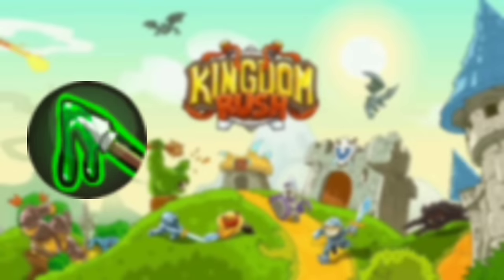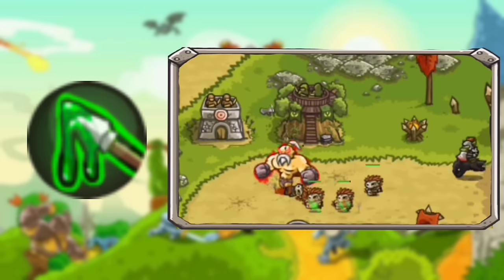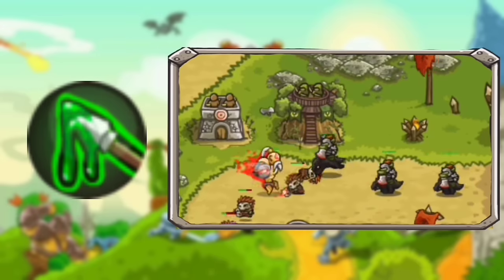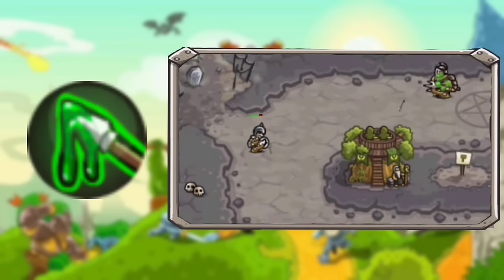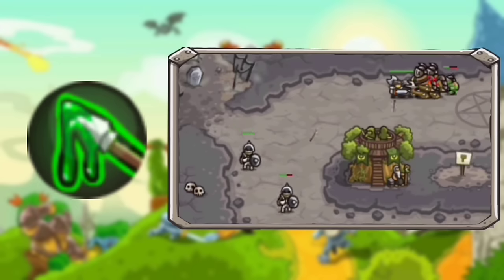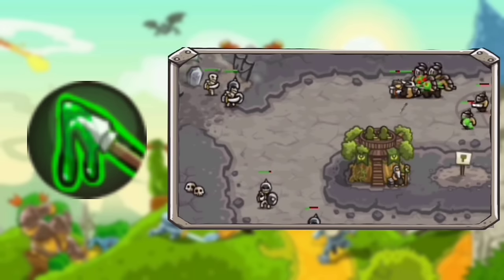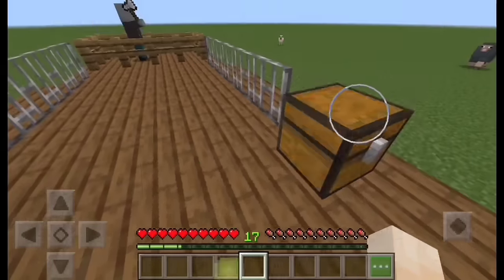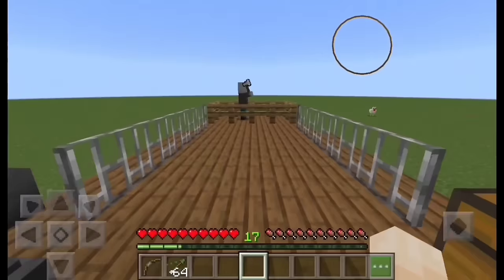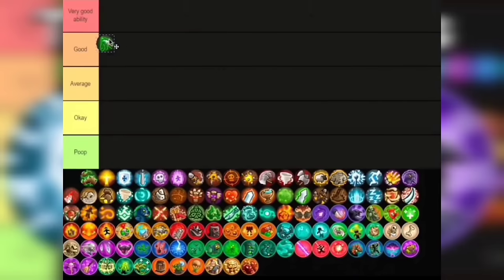Let's start this tier list with Poison Arrows. Poison Arrows adds poison damage to the ranger's attack. The poison inflicted on an enemy will last for 3 seconds, making them take true damage. Some enemies are immune to poison, like skeletons. All 3 levels of this ability cost 250 gold each, with a total of 750 gold to max out. Maxing this ability will make enemies suffer 15 true damage over 3 seconds, which is really damn powerful. I'm placing it in Good tier.